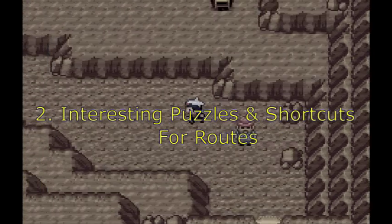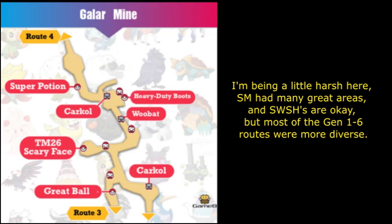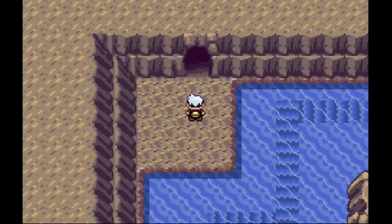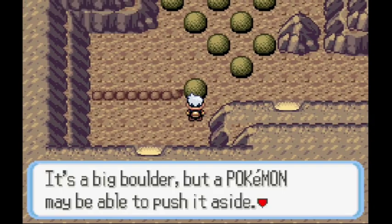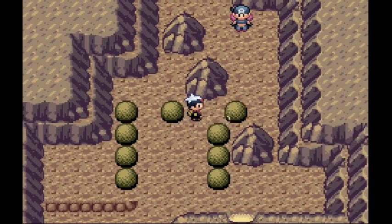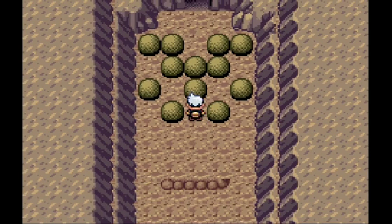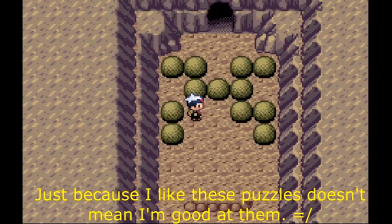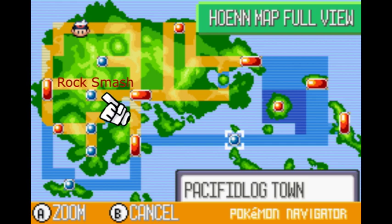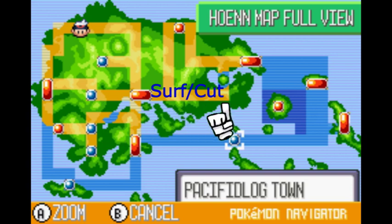Number two: they allow for interesting puzzles and shortcuts in routes. A lot of the routes and caves in the Gen 7 and 8 games have just about nothing going on in them, mainly just being small hallways with some grass and trainers. Being able to add a little interactivity by breaking rocks and cutting trees to get items or fight more trainers would add a lot of life to routes. For dungeons, HMs allow for lots of puzzles involving navigation. Take this puzzle in Seafoam Cavern for instance — without Strength, this kind of puzzle couldn't really exist, but it makes the area more secretive and interesting to explore. For map design, allowing the player to unlock shortcuts back to older areas through natural barriers like HMs is incredibly useful for developers when building a large map that needs to be concise and easy to navigate.